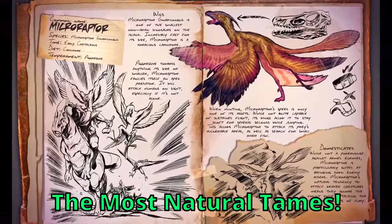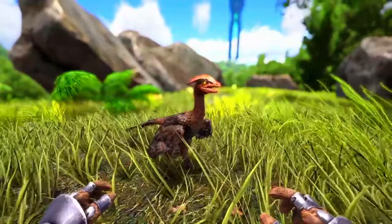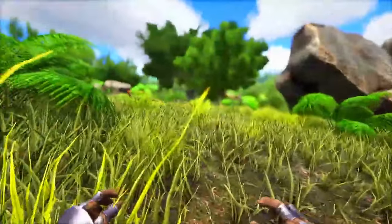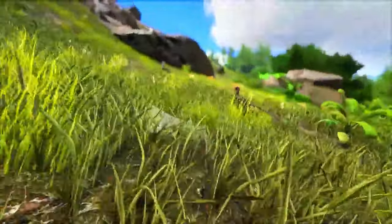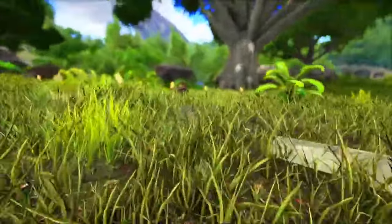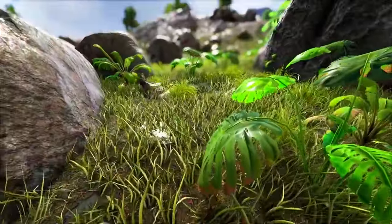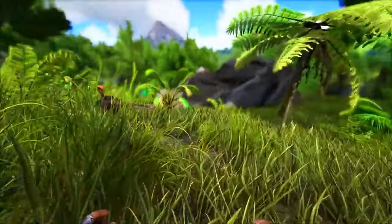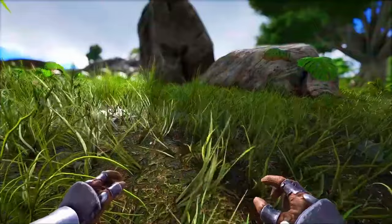In at number 10 on the worst list, we have the Microraptor. Firstly, the Microraptor does not deal significant damage, especially when compared to other creatures of similar size or role. They are relatively fragile and can be easily killed in combat, making them less useful as a combat mount or ally. Microraptors can only be ridden by a single person, limiting their utility for transportation or combat. You can't ride this thing. So overall, they're difficult to tame, have limited utility, and are a single rider mount. You can't ride these things — look how tiny they are.